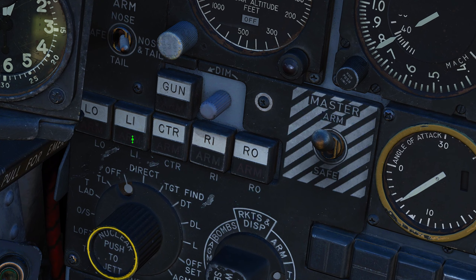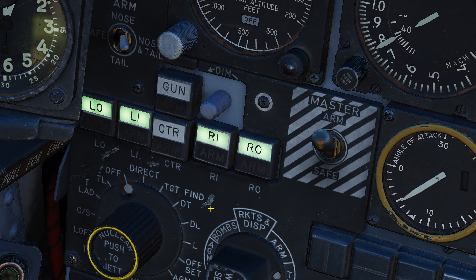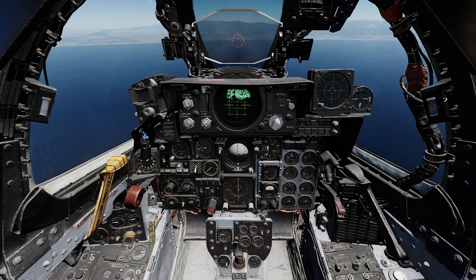First of all, we need to select the relevant stations. In this case we have four electro-optical guided weapons. We can either select just a single station or all four stations. The DSCG will link to just a single weapon at a time.